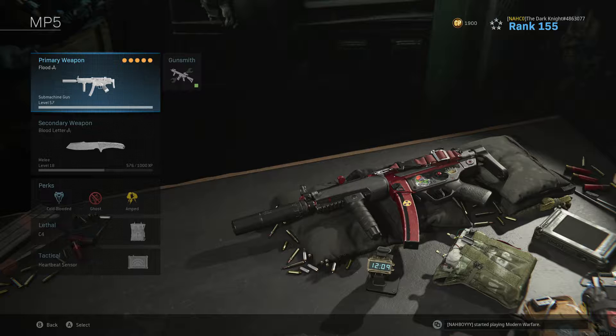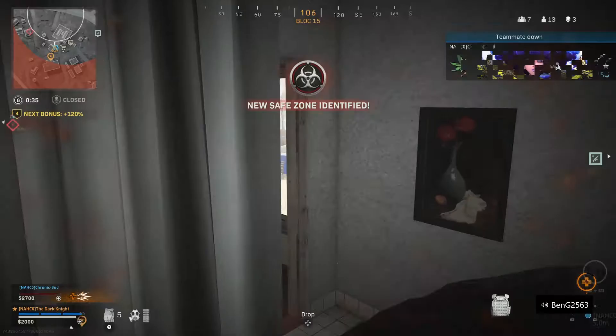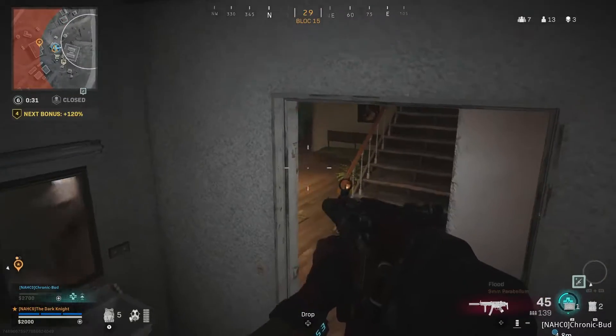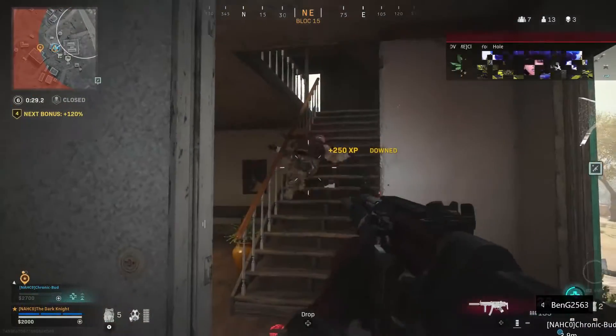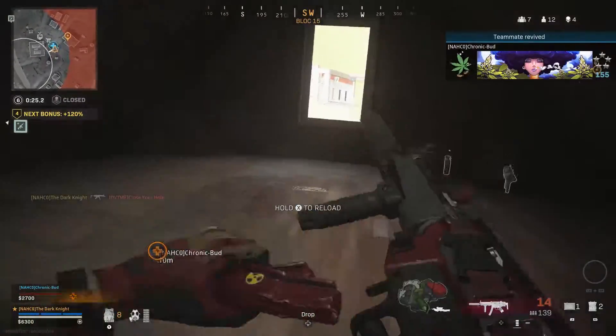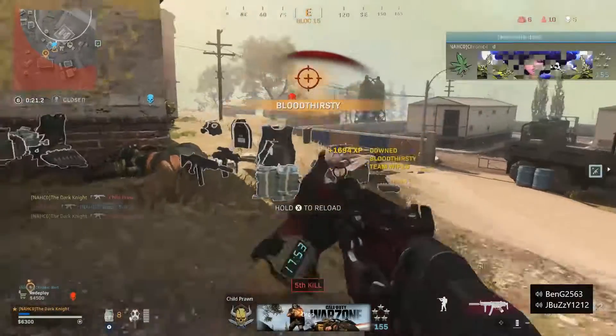For the class setup, the perks are Cold Blooded, Ghost, and Amped. Lethal is C4, tactical is a heartbeat sensor. I use the Flood MP5 blueprint but with my own attachments, as I like the blueprint along with these attachments that work best for me. Secondary I use a knife so I can run quicker. I always use the Growl MP5 during Warzone — I'll leave a link in the description for the best Growl setup as well if you want to give that a try.